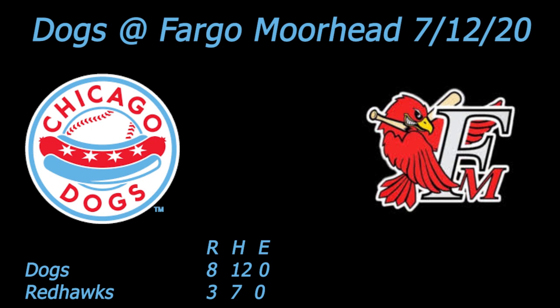Batting leadoff and playing designated hitter today is Blake Alamond. He has been all over the diamond so far in this series. Today he is a designated hitter in the number two hole, playing second base, Edwin Arroyo.